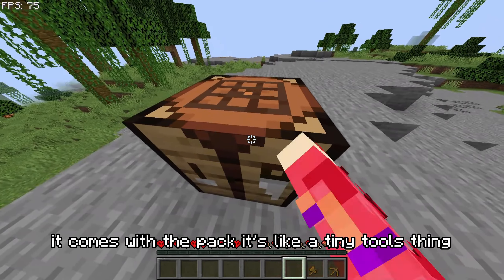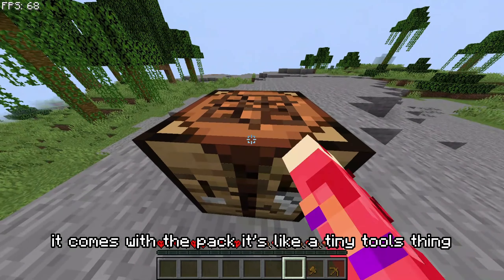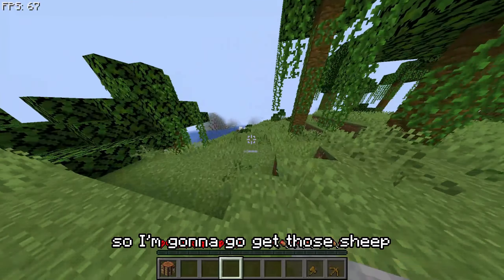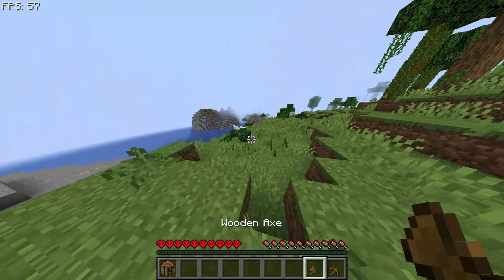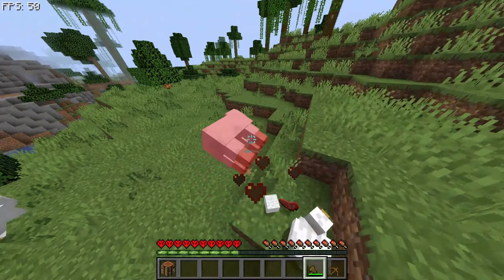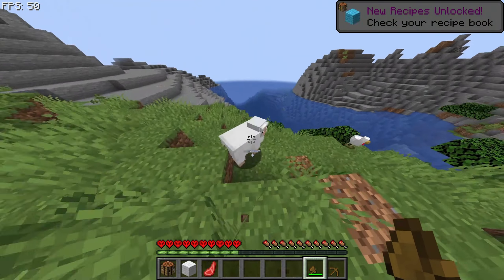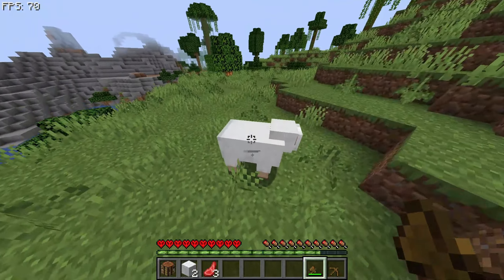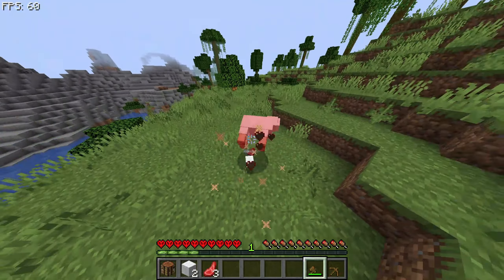It comes with a pack that's like a tiny tools thing. I'm gonna go get those sheep. Oh perfect, it's three sheep! Just one-tap these — perfect, we have food. Now let's go get some stone and iron. Honestly this was a really good spawn. Oh, there's coal!